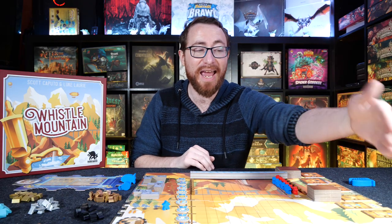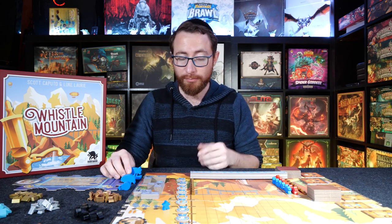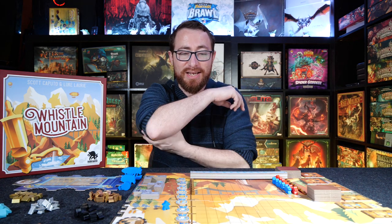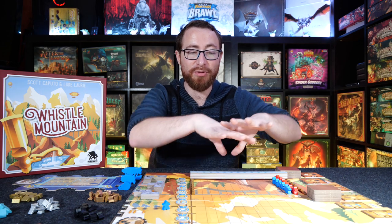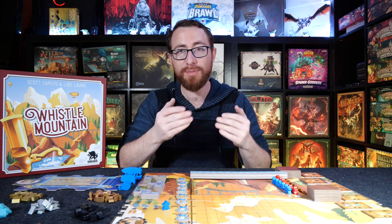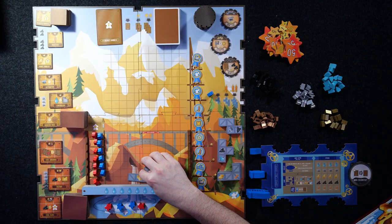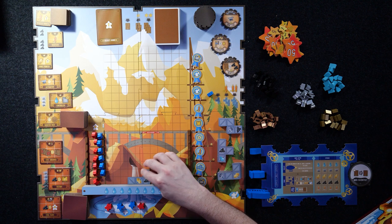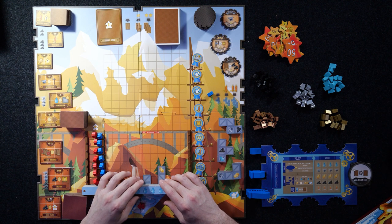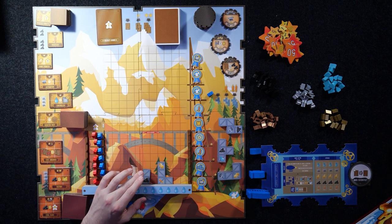That's true for medium and small machines, just with different resource costs. The big action is placing machines on the main board, because you're building out the main board in Whistle Mountain — effectively developing this entire little grid. It's built by the players. To start, you begin with some scaffolding already placed around the board in various locations.